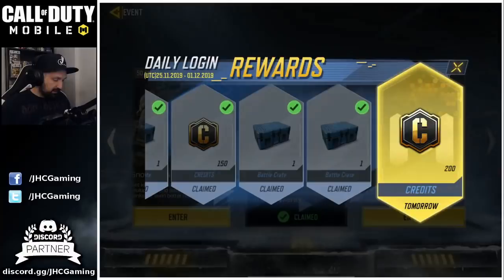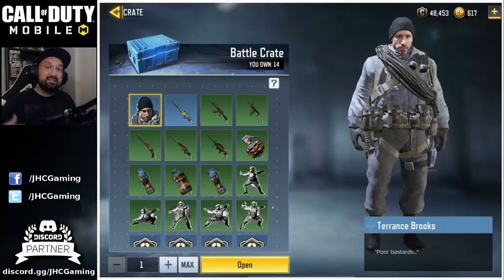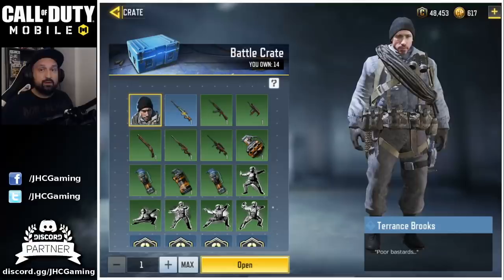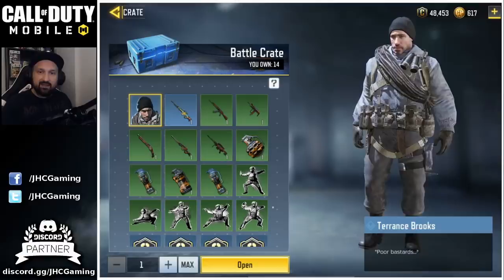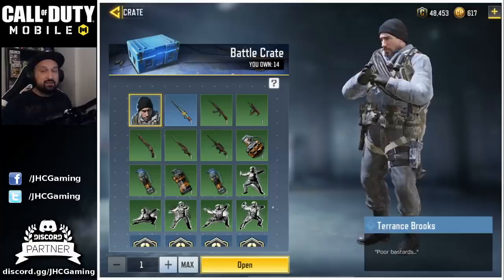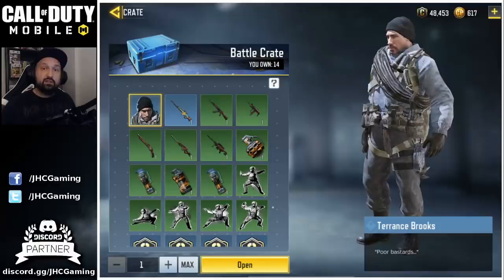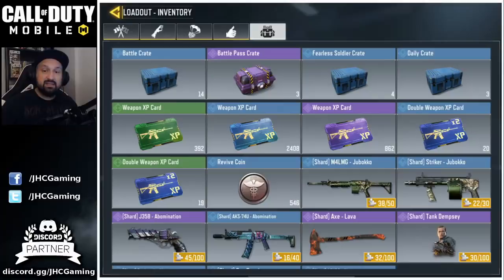Skin number five comes from the daily login rewards. The free crates you get — called battle crates — are the same as we had in season one, so Terence Brooks is the last of the five free skins for season two. It still drops in battle crates; we don't know the exact odds since they're not displayed, but in season one it was 0.3%, meaning you need to open around 300 on average. Some guys got lucky and got it on the first attempt. I kind of like it — it looks really different from other soldiers in the game, and it's rare, so you kind of want it for your collection. Just log in every day, collect your crates, and you'll have a chance at Terence Brooks.